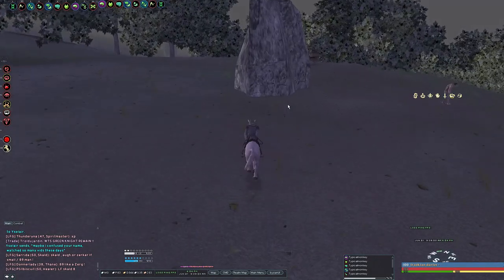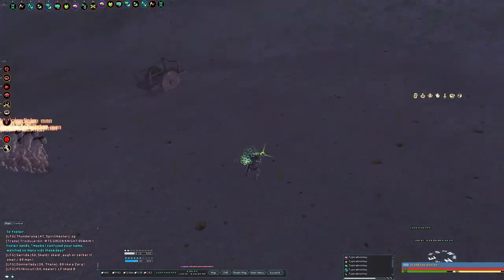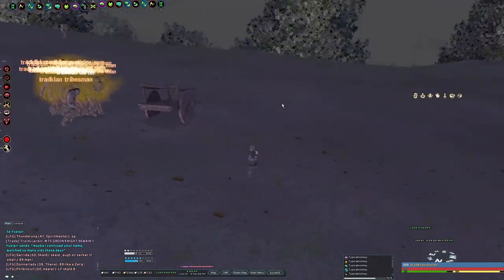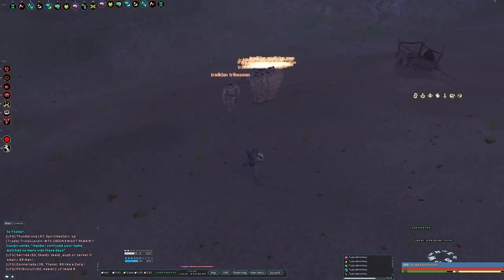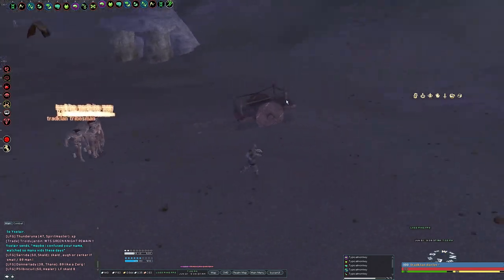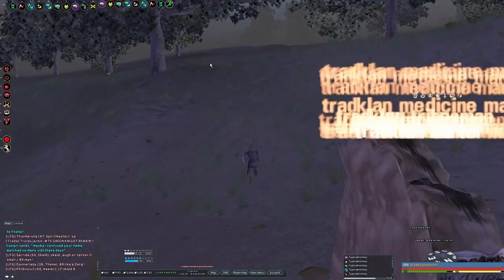From here, what I do is get enough room, face them real quick, and press my disease button twice. I'll usually disease all of them — it's always that one that constantly resists. From here you're just going to get them all diseased, which shouldn't take too long since they're all stacked together. Now you're running straight back to this top area right here — this is your AoE area.